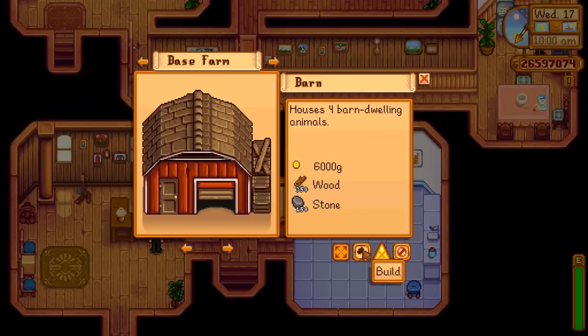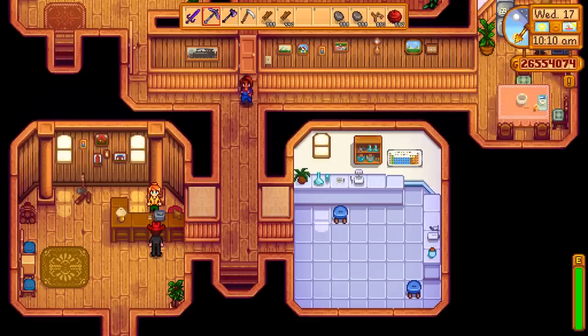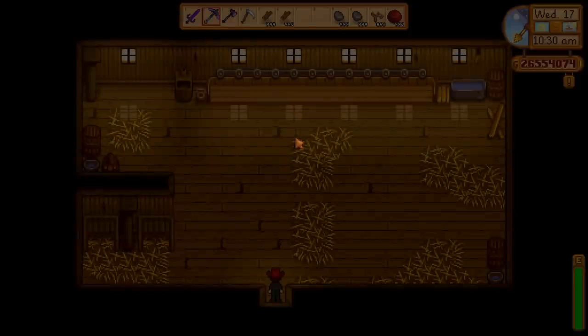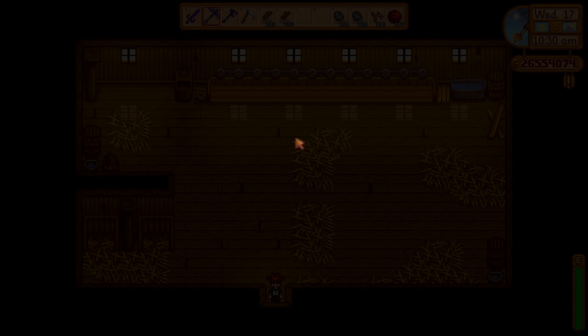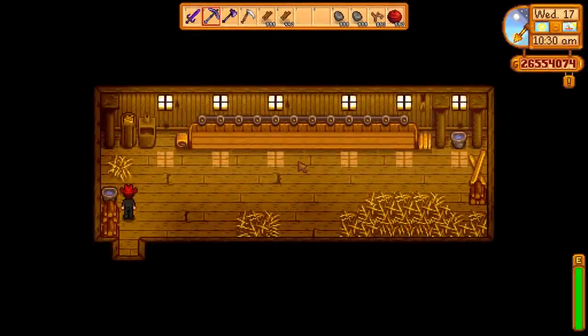And then the barn, my personal favorite — all the way up to the deluxe barn. Houses 12 barn-dwelling animals, comes with an auto feed system, unlocks sheep and pigs. Be sure to keep the door closed or Pam gets in. They do have the auto feeders, but you can't fit 12 animals inside them.